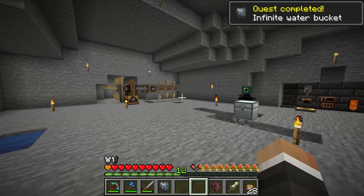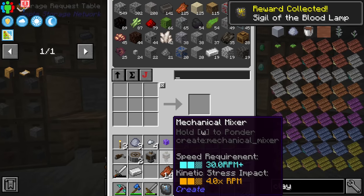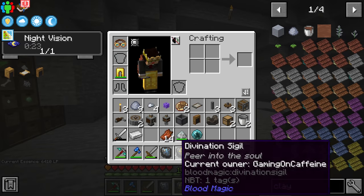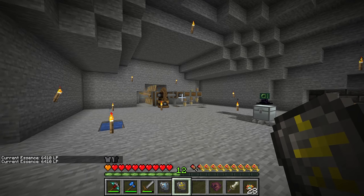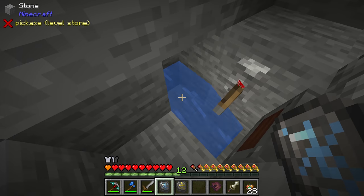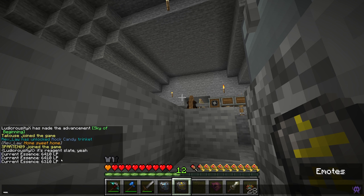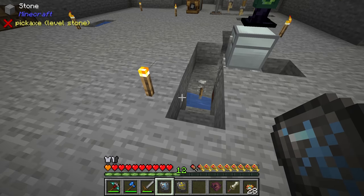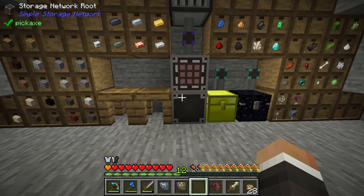The animation looks pretty neat, and we get the water sigil! We complete the quest for the infinite water bucket and receive a sigil of the blood lamp as a reward. The water sigil generates infinite water — right-clicking somewhere creates a source block of water at the cost of 100 LP. We went from 6,410 down to 6,300 LP, so at 100 LP per source block it's very convenient.